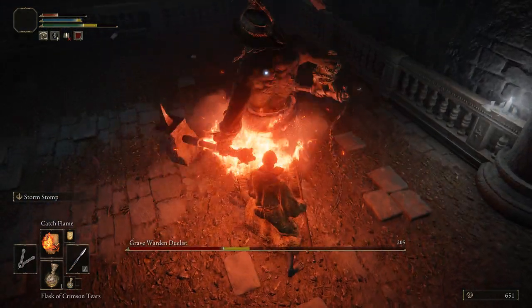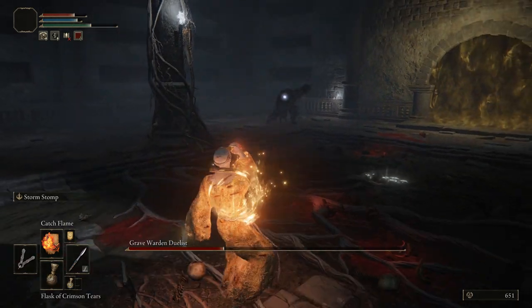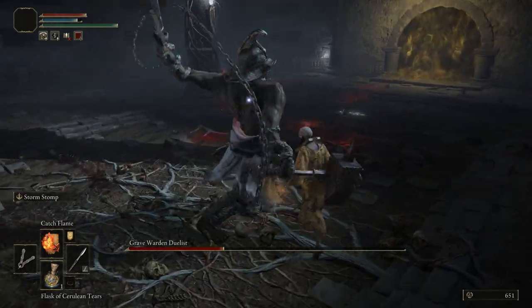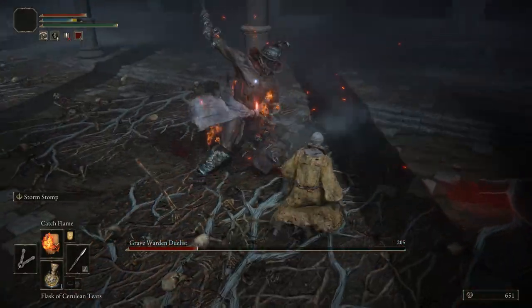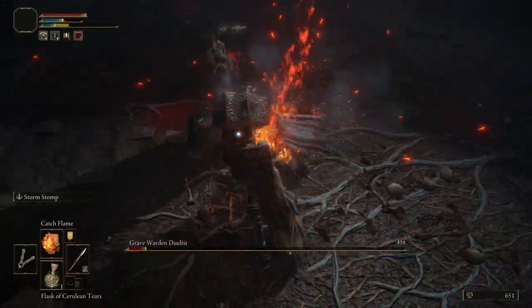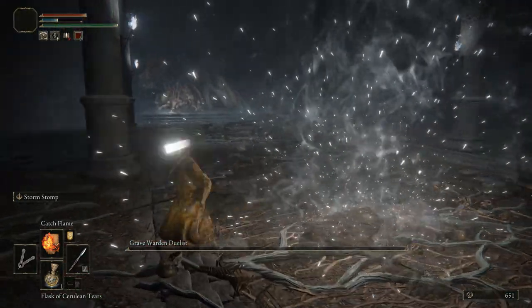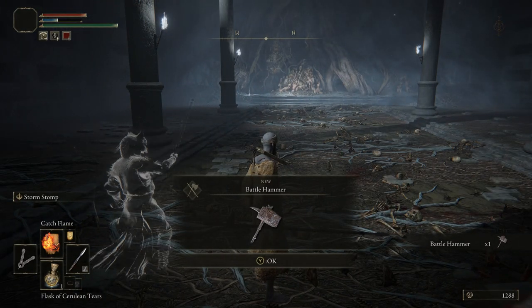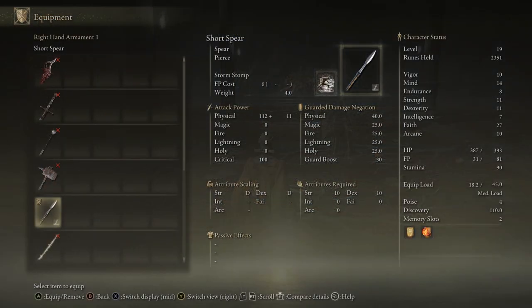When he enrages, he hits even harder and swings a lot more. But you can still get behind him — it's basically the same fight, he just does a little more damage. As you can see, I just nuke him with fire to get rid of him fast since he seems susceptible to it. From there, you get the Battlehammer, which is a very good early game strength-based weapon. It costs 26 strength and 8 dexterity to wield.